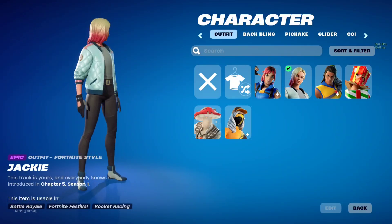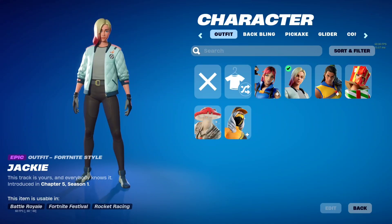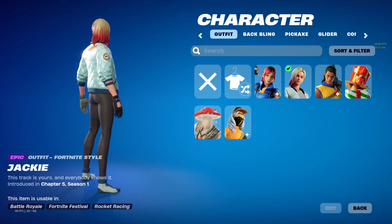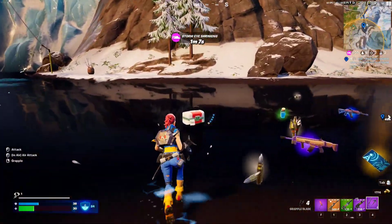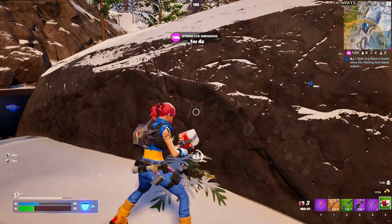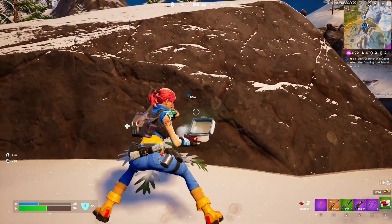Then we have the Jackie outfit. This is straightforward — all you have to do is reach gold rank in Rocket Racing mode. It might take some time since a small mistake in the race would put you in last place, but it's definitely worth it. Once you reach gold rank you had to play another race, then you'll receive this outfit.